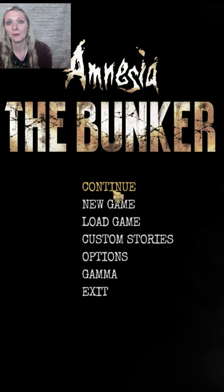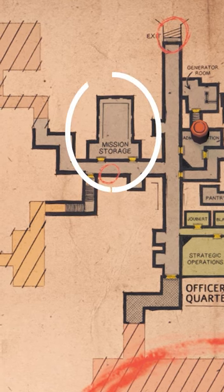So you're starting a new game in Amnesia the Bunker and one of the first challenges you come across is getting into the locked mission storage. You don't want to use any of your weapons from your inventory, so you grab a brick from the pantry and break open the door.